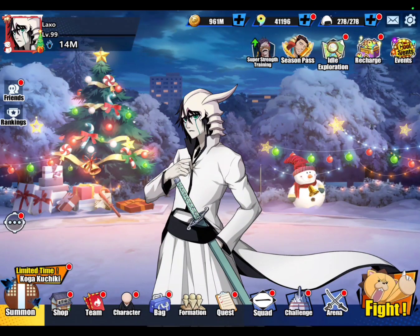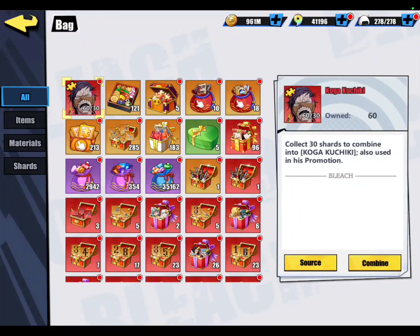What's going on guys, Laxo here again. Last video we pulled for Koga, so this video we're going to combine him, get him to five star, and level him all the way up. We'll see all the stats along the way, then level up his gear to probably orange one or orange two. The next video should be covering him in battle, but this is just a build video. Check the description for timestamps and let's hop into it.